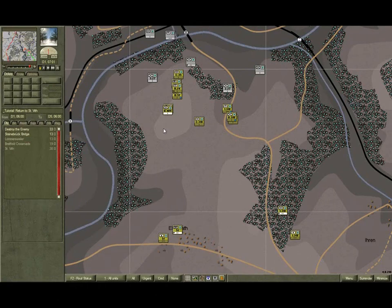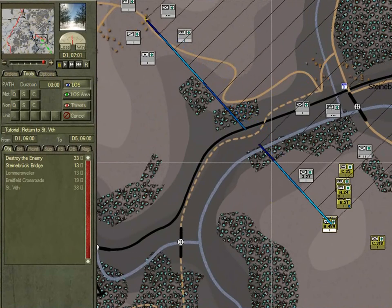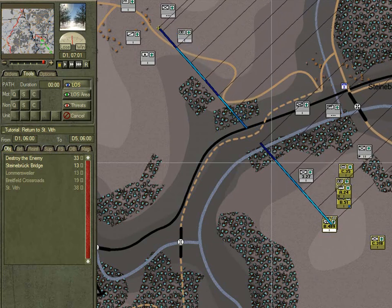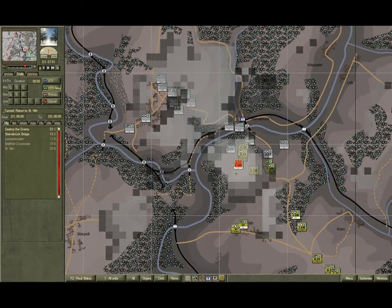Let's check on our overwatch group and see what they can now sight. Click on the tools tab, click on the line of sight tool, and drag from our overwatch group towards Lomasvila. As you can see, they now have an excellent sighting along the road. Remember, the brighter or lighter the colour, the better the sighting. Another way of looking at this is to use the area line of sight tool — click on the forward edge, and if we zoom out, we can see that all those areas coloured with a light shade can be seen very well, those with a dark shade can be seen but poorly, and those without any shading can't be seen at all.